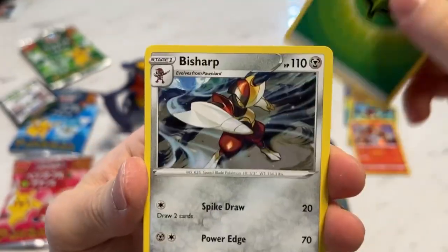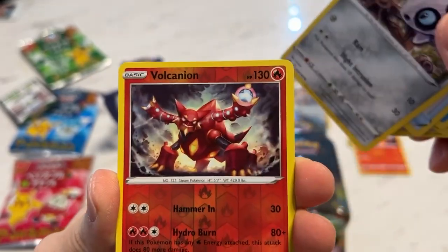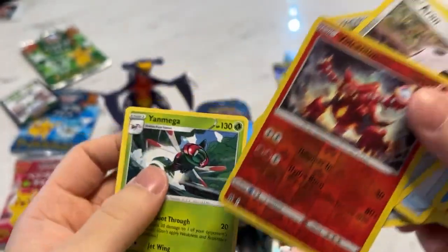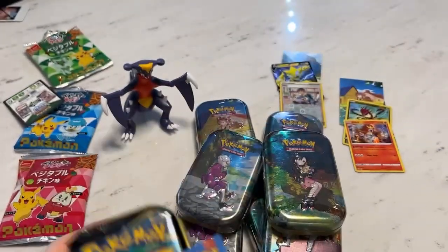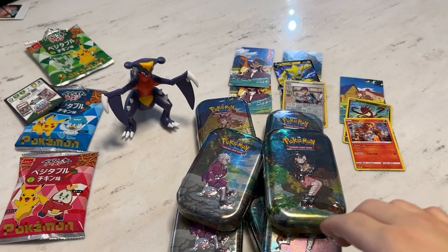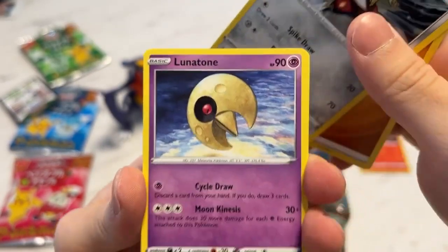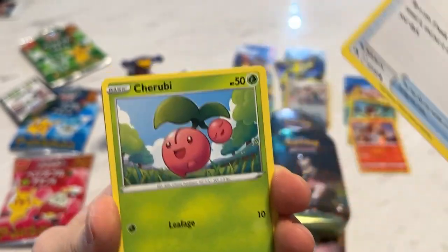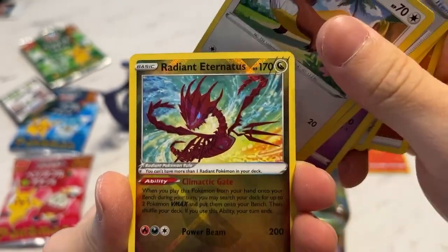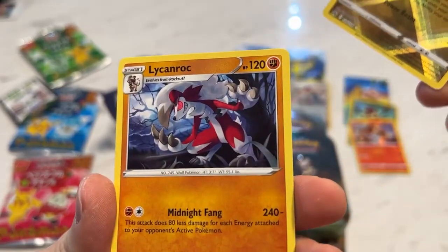Cold. Today I got Garchomp and Luck Buff Noodle Snacks. Cynthia's Ambition will soon be mine. This is a reverse and a Lycanroc Yamask. Radiant Eternatus again — are you kidding me? I got like a billion of these now. And a Lycanroc holo.